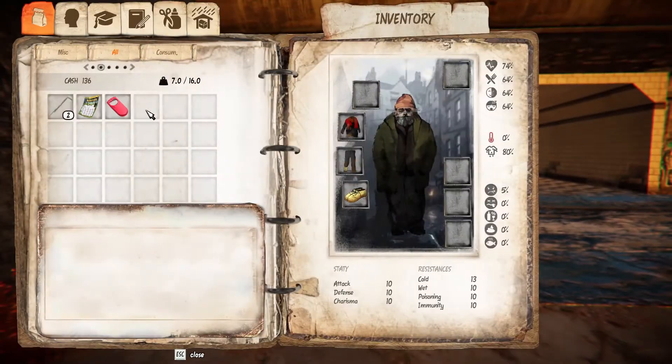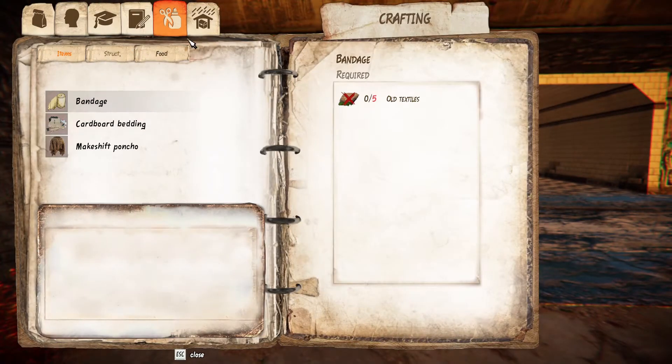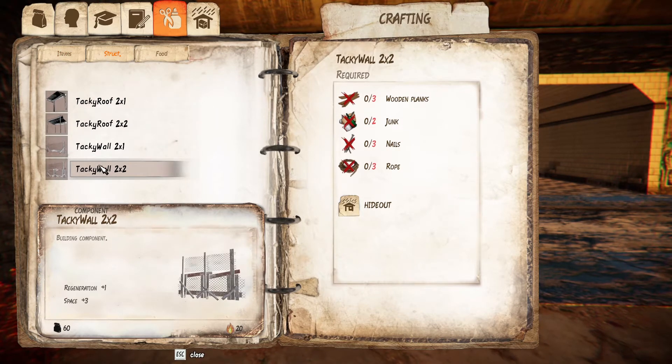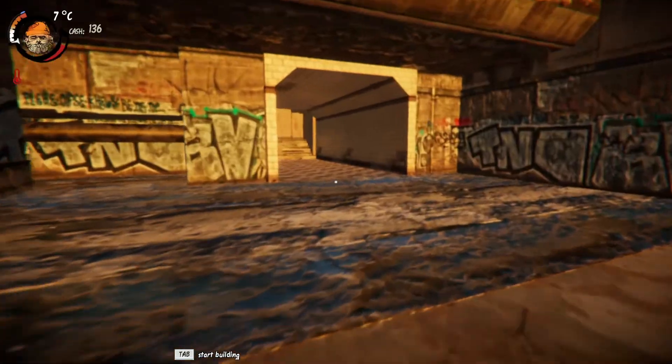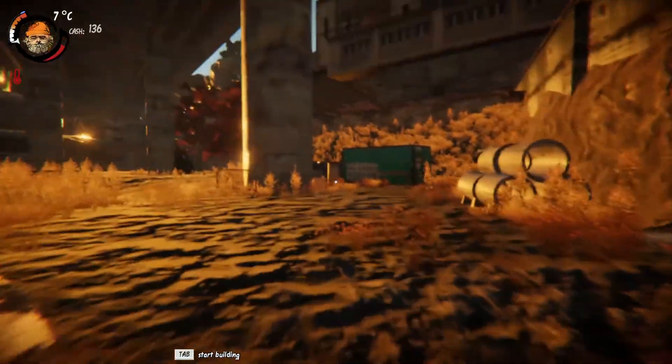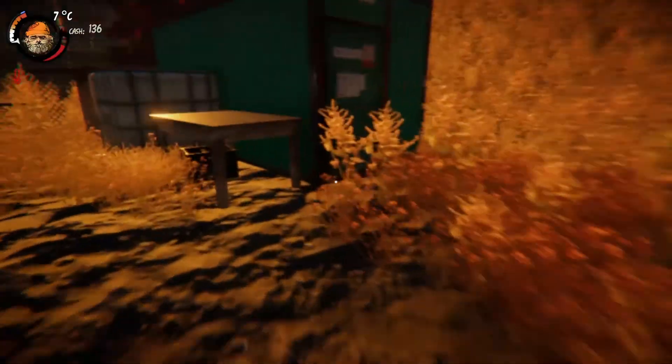That seems to be the recipe for success in this game. So we need three wooden planks, two junk, three nails, and three rope. This stuff should be pretty easy to find in this valley we're in right now — we shouldn't have to go buy anything. Oh, we still have the cash too — you see 136. That is insane.